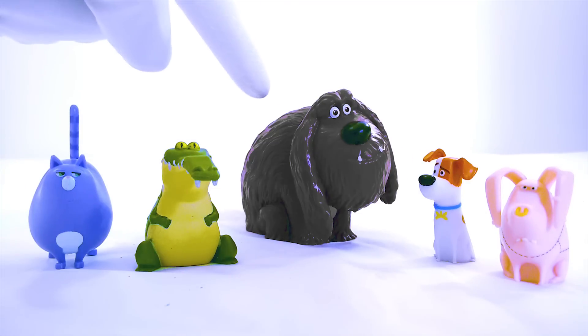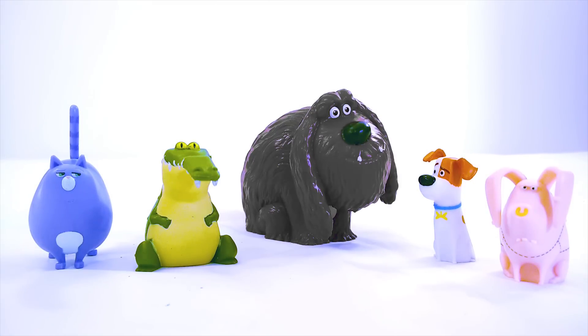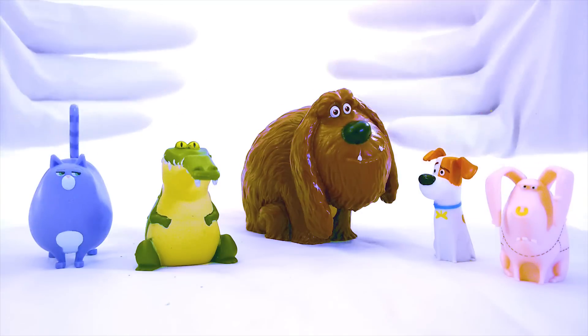Now the only pet left is Duke. He's the biggest one of all — I'm definitely going to need some help with him. Is Duke supposed to be green? No, he looks like a great big Brussels sprout. I think he's supposed to be blue — now he looks like a great big blueberry. Should he be purple? Now he looks like a ginormous grape. I think he's supposed to be brown. That's right — Duke is brown. We got all of our toys back to normal.